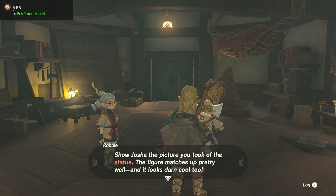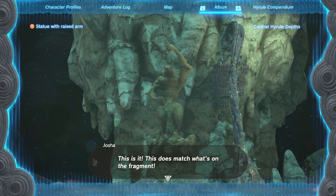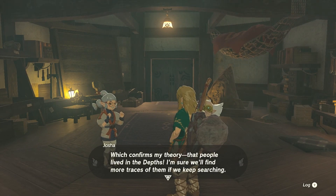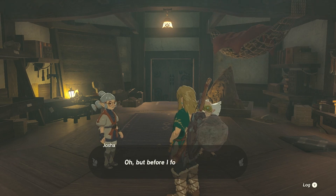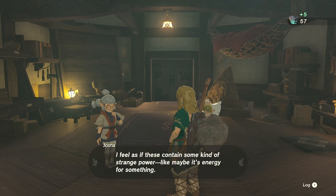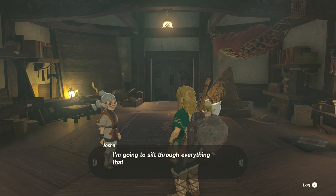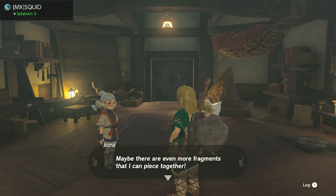Back at Lookout Landing. Joshua sees the picture — the figure matches up really well and it's so cool! This confirms his theory that people once lived in the depths. He's sure they'll find more traces if they keep searching — this is a big discovery. As a reward for this stage of the investigation, he gives us something for the entire world: Zonite! That fragment helped us see the depths in a new way, and now he'll sit through everything the survey teams have brought back — there may even be more fragments to piece together.